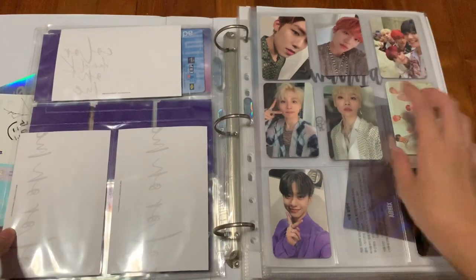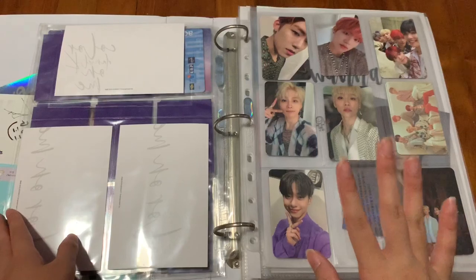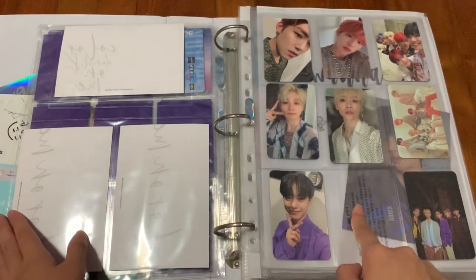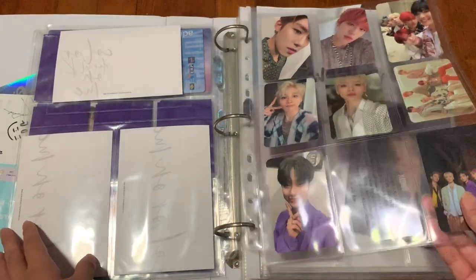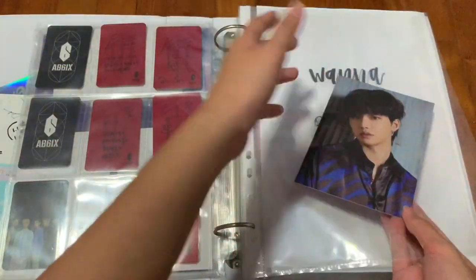This section is for AB6IX. I collect Woojin and Woong. I plan to collect Yongmin too because he's in my top 3, but I haven't got my Sinewave album yet so I'm waiting for his set — hopefully I can trade. This is just a card from the light stick, and there are some empty slots. This is his postcard which is my bias, so I just left it here.